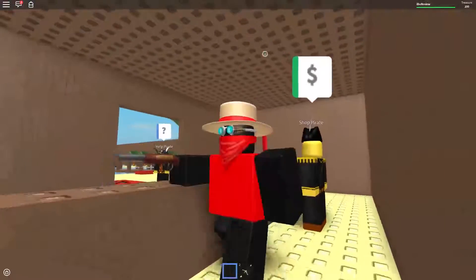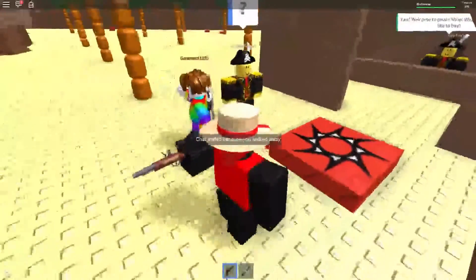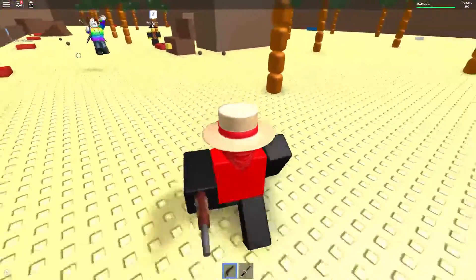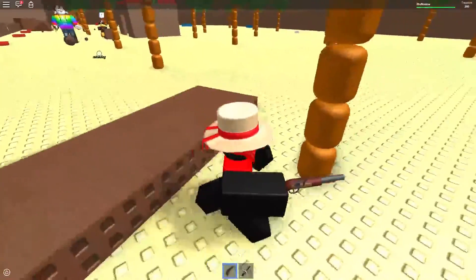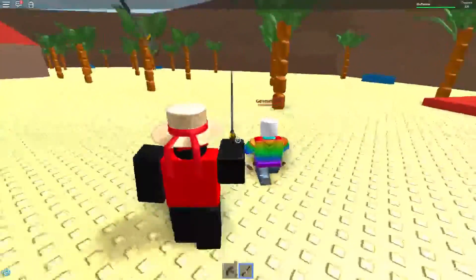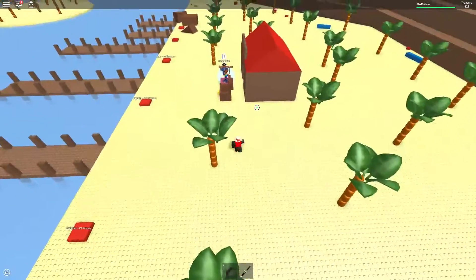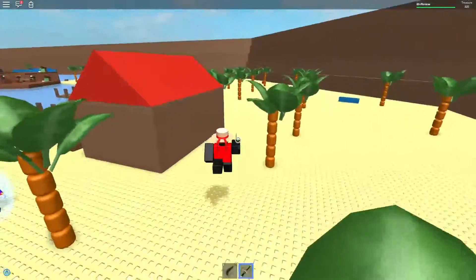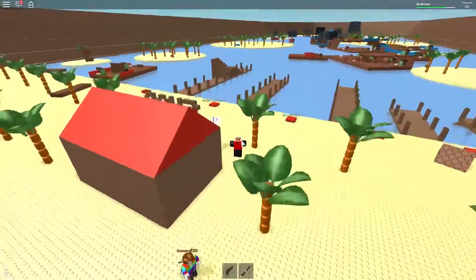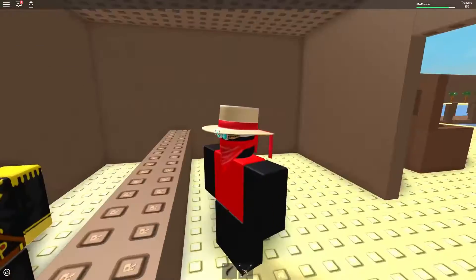He has a bomb! Welcome to the pirate shop. This guy is legit dodging and weaving, man — it's like dodgeball. There we go, we killed the guy with the sword. Now we're gonna quickly head back. Can we steal some of his treasure? That actually makes us suck. There we go — 250 treasure. Let's go ahead and buy the bomb really quickly. Oh no, we died — unlucky.